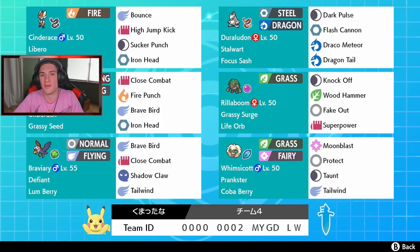We've got Hawlucha, who pairs up really well with Rillaboom's Grassy Surge. It's holding the Grassy Seed with the Unburden ability — once it comes in with Grassy Terrain, it gets the defense boost from the seed, loses the item, Unburden pops and speed goes up. It has Close Combat for STAB, Brave Bird for STAB, Fire Punch, and Iron Head for coverage. I can Dynamax it after getting it out in Grassy Terrain and it can just dominate.